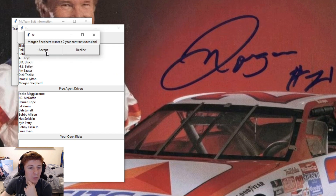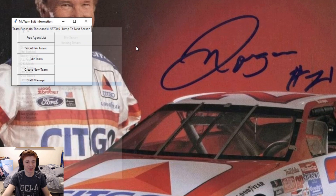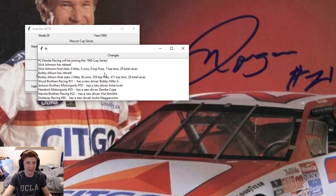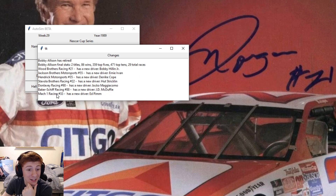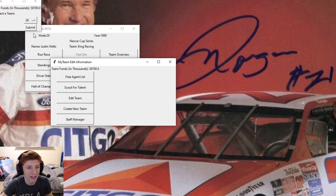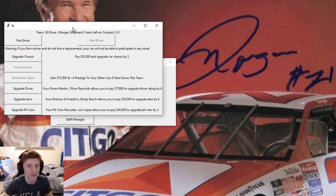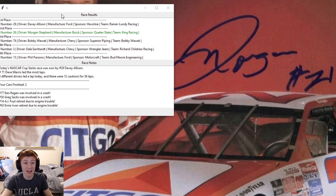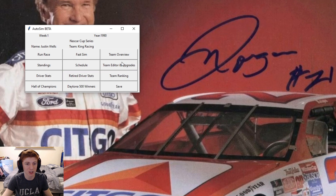Morgan Shepard wants a two-year deal. We accept. Morgan Shepard has retired, but hopefully he hasn't really. We go to the next season. Penske Racing number two is joining the Cup Series. Bobby Allison is retired. Kyle Petty has been kicked out of the Wood Brothers and now Bobby Hillen Jr. is going to drive it. Derek Hope's driving for Hendrick. JD McDuffie is driving the 88. Very interesting. We have $58,000, so let's see what we need to pay to upgrade Morgan Shepard. It's $75,000, so we'll have to run a couple races. No problem. Second place in the Daytona 500 from Davey Allison. A huge result right there. Gets us a ton of money.